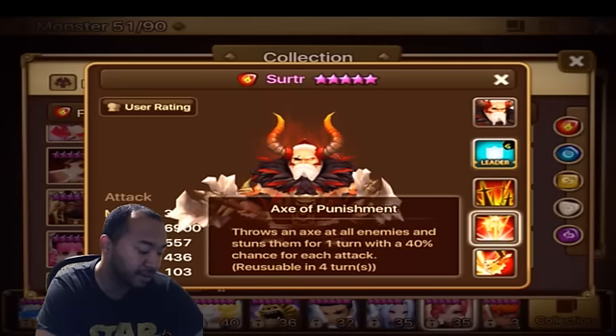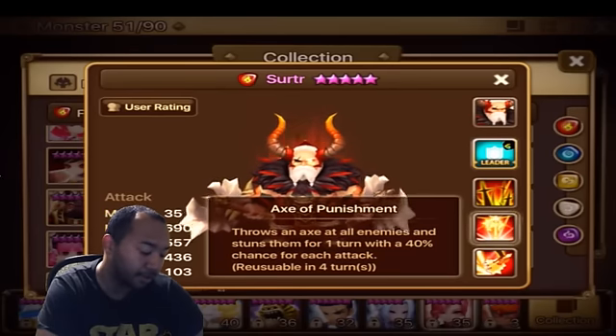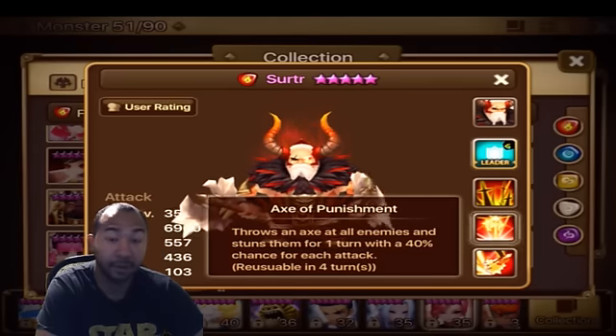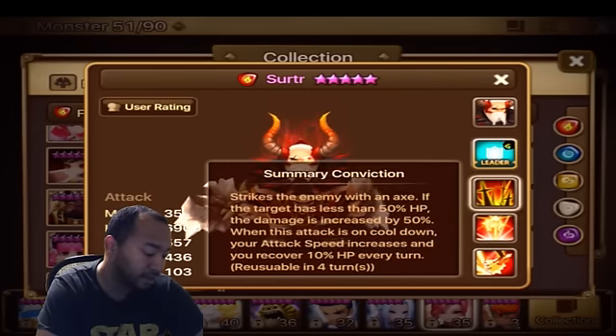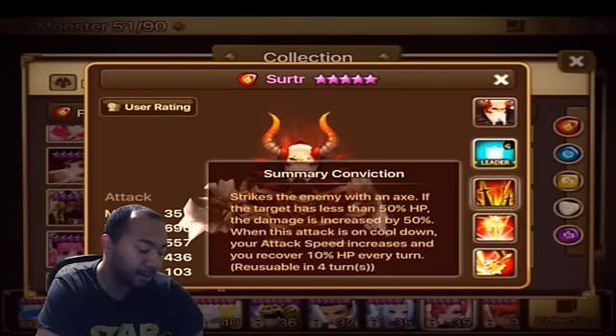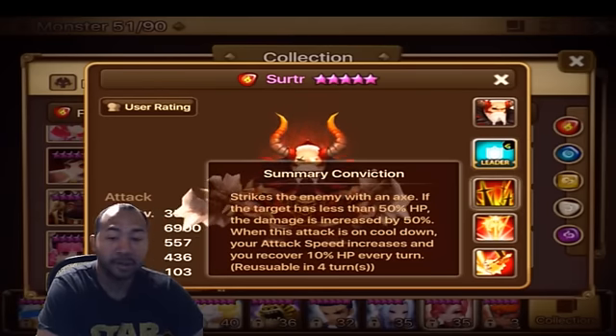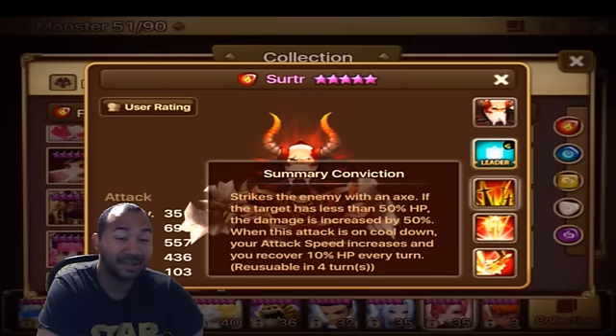Where he starts to shine is Axe of Punishment, where he throws an axe at all enemies and stuns them for one turn with a 40% chance for each attack. Now this particular unit has very low cooldowns on all of his skills. His third skill strikes the enemy with an axe — if the target has less than 50% HP, the damage is increased by 50%. When this attack is on cooldown, his attack speed increases and he recovers 10% of his HP every single turn. This is where these units particularly shine.